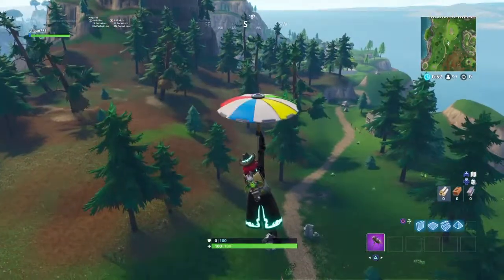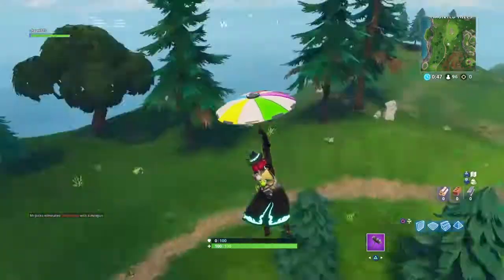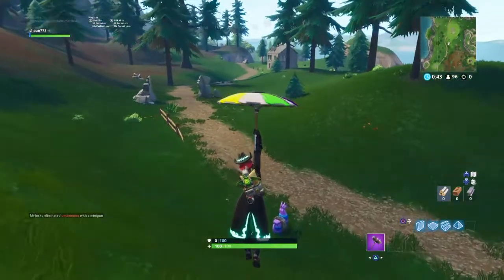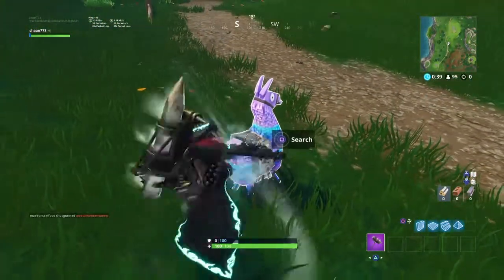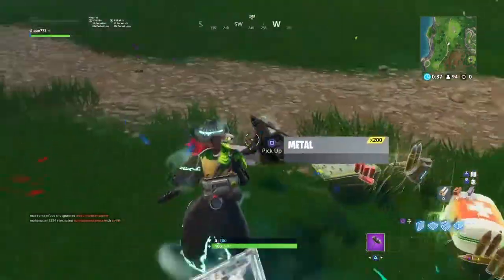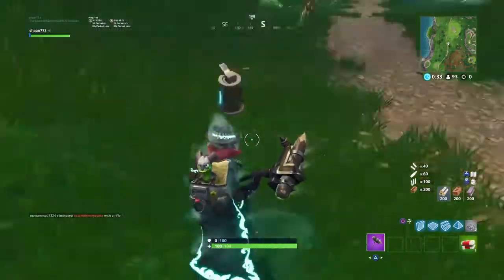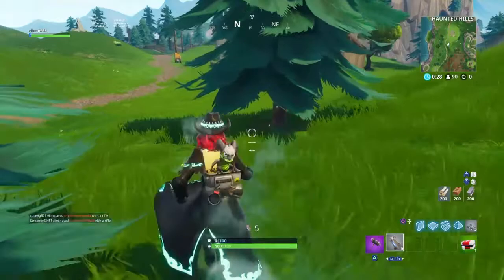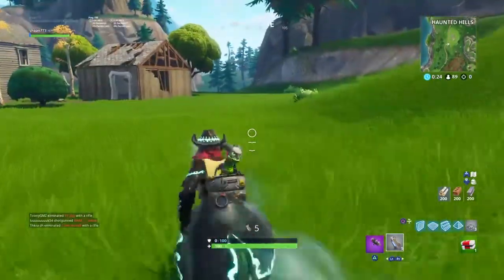So over here there is a quad crasher spawn. I actually found a llama right off the bat, and there's a quad crasher spawn, so I'm just going to use a quad crasher to go through the trees. There are three stages to this challenge: destroy trees, rocks, and cars. The easiest way I found to complete this challenge is using the quad crasher — it can go through basically anything.